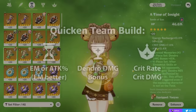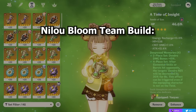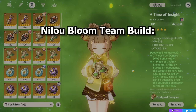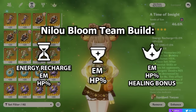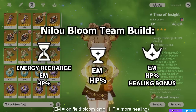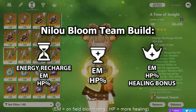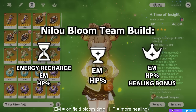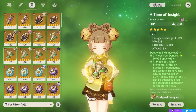Lastly, in a Nilou Bloom team where Yaoyao will be on-field proccing some of the Blooms herself, you need to first prioritize Energy Recharge to make sure you have enough to burst, while also either maximizing EM to maximize your Bloom damage or maximizing HP to maximize your healing. In a Nilou Bloom team your Sands can be Energy Recharge, Elemental Mastery, or HP; your Goblet can be Elemental Mastery or HP; and your Circlet can be Elemental Mastery, HP, or Healing Bonus. There are just so many different viable builds for Yaoyao — you really want to pick based on your team and what you're trying to achieve.